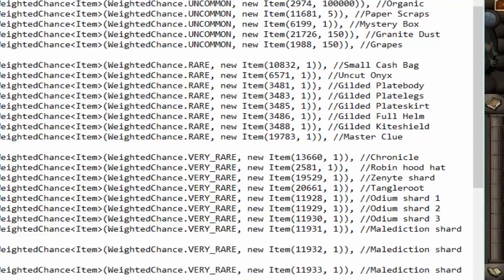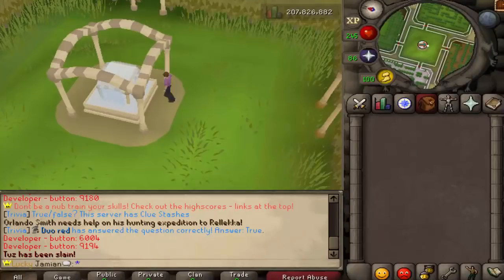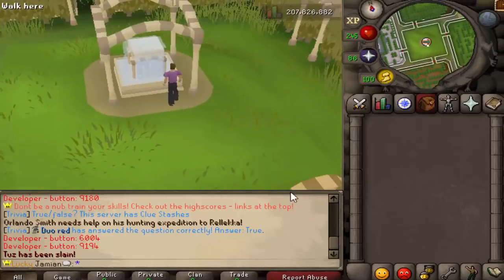Gilded items sell for 5 mil each, so if you wanted to try to get to Ash's Dungeon — which is a recent update and costs 100 mil to get in — this is a pretty good way to start off. Start with thieving, get 100 mil, turn your combats up a little bit, and then get right into Ash's Dungeon and hope for the big loot.